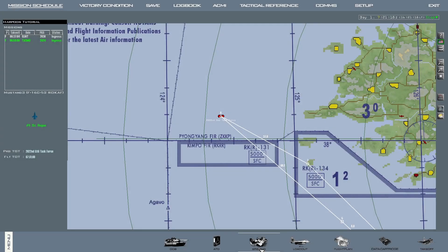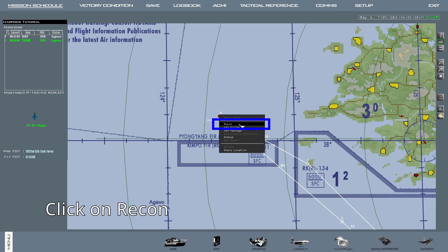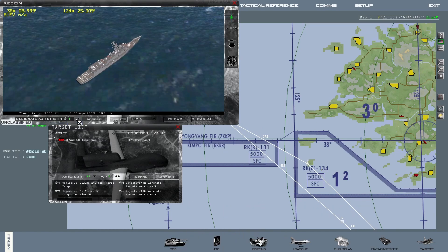In order to use the harpoon in RBL mode, the target's exact position should be known beforehand. On the 2D map, right-click on the naval unit, then click on Recon. Once the recon page is open, select one steerpoint between steerpoint 90 and 99, and then click Accept.